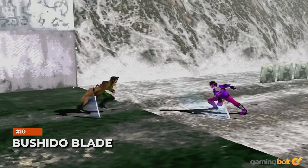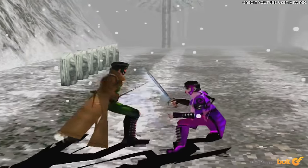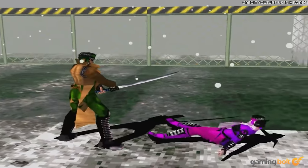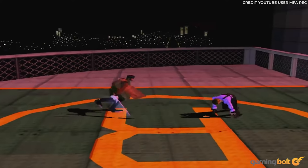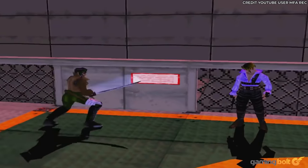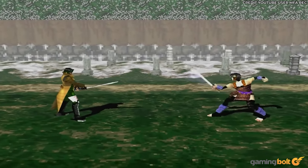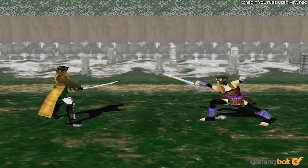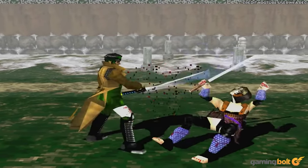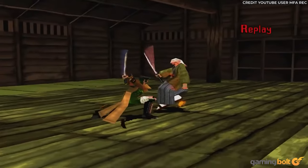Bushido Blade: Vintage 3D fighter Bushido Blade was somewhat of a pioneer in body part damage when it was released in the late '90s. Instead of the life gauge typical in fighting games, opponents are overcome by blows dealt to specific body parts — head, torso, legs, etc. — all requiring individual focus to effectively cause the most damage. Attacking arms makes their punches weaker, taking out their legs makes kicking impossible, and an insta-kill is achievable if you deal a solid blow to the head.